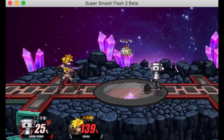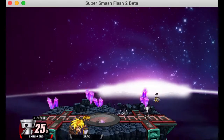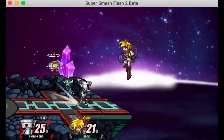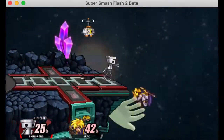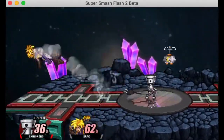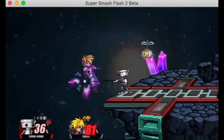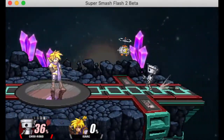Moving on to smash attacks — F-smash is the one you're going to be using the most often. It's got insane range, reaches like crazy far over the ledge, which is useful if they have a pretty predictable recovery. It also has a hitbox in the back, which is awesome because it can cover rolls and stuff like that. Great knockback overall and just a pretty good smash attack — not too much to complain about here.